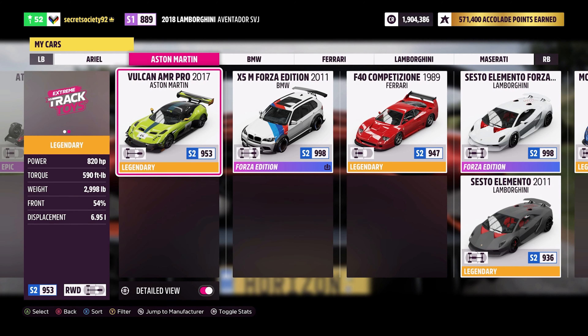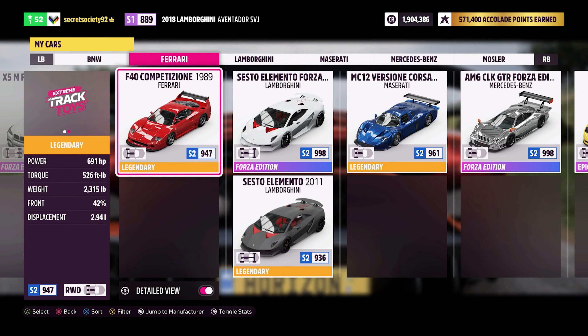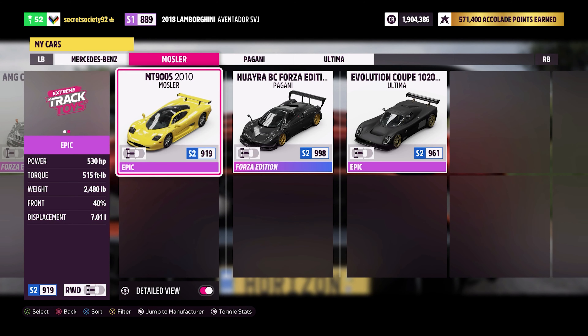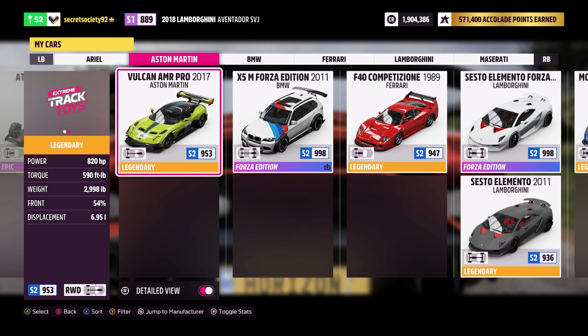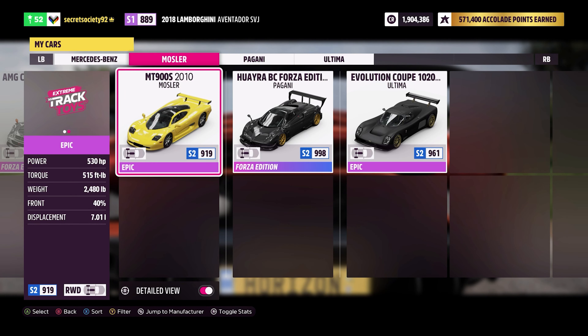So we've got the Apollo Tensa Emozioni, the Ariel Atom 500 V8 — the original lightweight fast car — then the Aston Martin Vulcan, the Ferrari F40 Competizione, the Sesto Elemento standard version, the Maserati MC12 Versona Corsa, the Mosler MT900S, and the Ultimate Evolution Coupe.